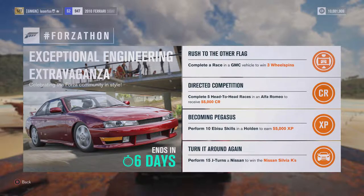The next one: Direction Competition — complete five head-to-heads in an Alfa Romeo to win 55,000 credits! Become Pegasus — perform 10 Ibuzu skills in a Holden to earn 55,000 XP. What you have to do is perform a drift and a good air skill at the same time, and then you get the Ibuzu skill! Turn It Around Again — perform 15 J-turns in a Nissan to win the Nissan Silvia KS! That's the car this week. Everything is doable, it takes a little bit of time. Without further ado, let's start with the first one: complete a race in a GMC vehicle!